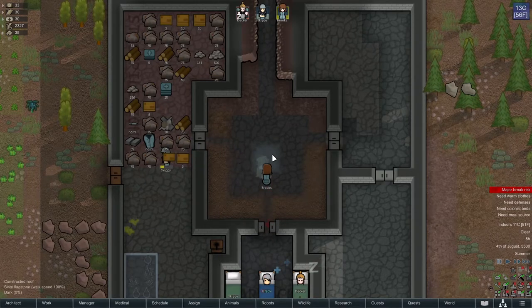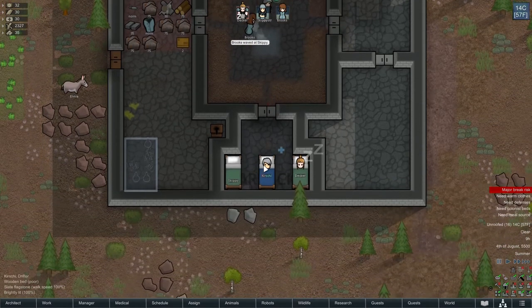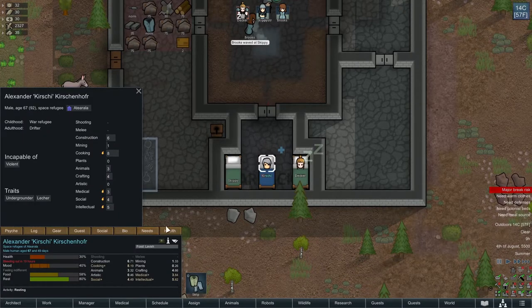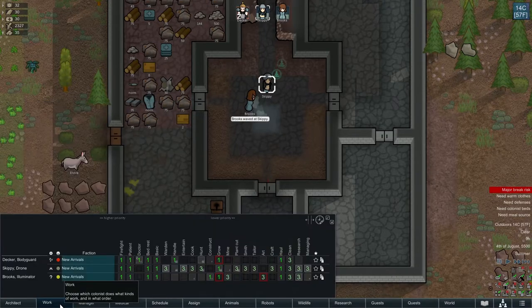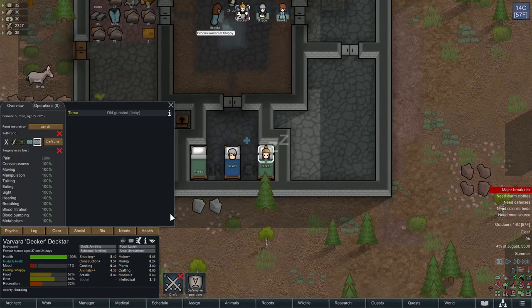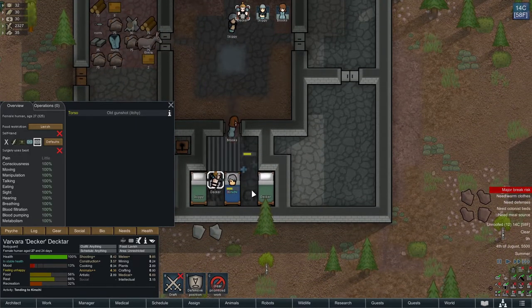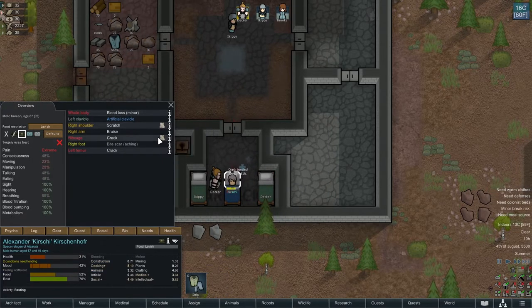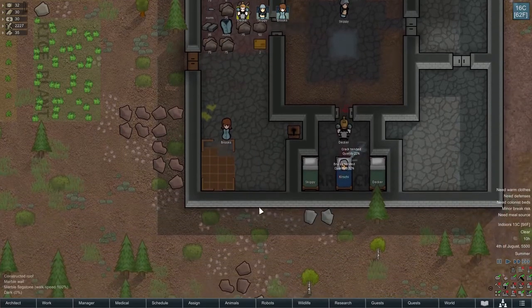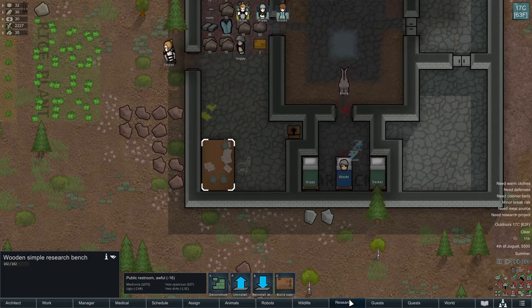We've got this nice little drinking location in here, which is fantastic. How are you doing? Do you need healed up? You've got a few scratches. Who's my doctor? Decker — you are asleep, get up. Sadly, we didn't actually use medicine. We've got ourselves a research bench.